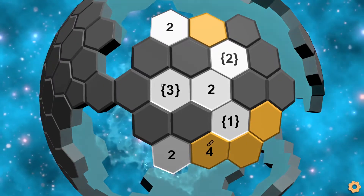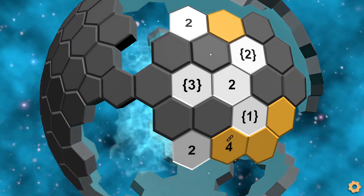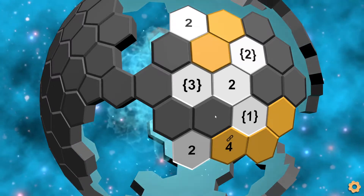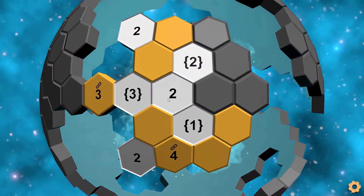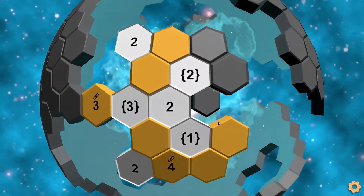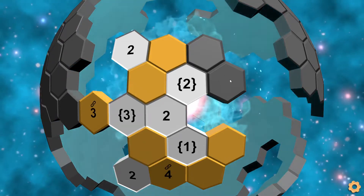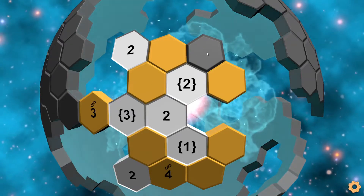Because we removed the center tile, we now only have one valid configuration for the three group here. We have to use all three of these clues, because if we use either of these two it is not possible to have three separate groups anymore. So we get these three, and these are removed. Now this two is already done. This four cluster is already done. And then this two group has one group already, and we need to add in one more group. And the only tile where that's possible is this one. We have to mark this tile and cut this one off here, making it two separate groups.